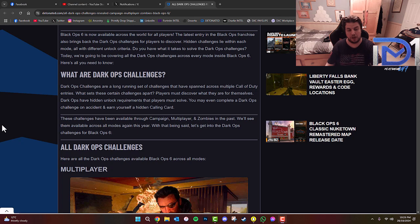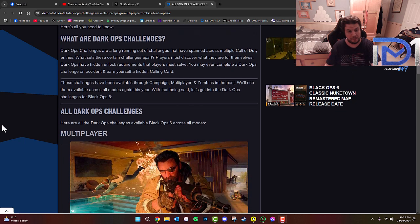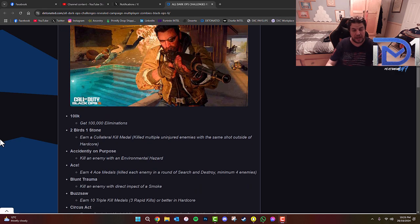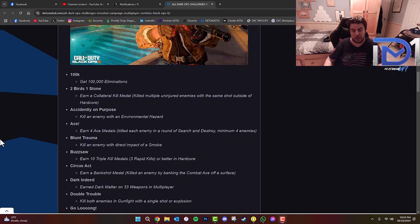So here's all the Dark Ops challenges we know so far. For multiplayer: '100K' requires 100,000 eliminations. 'Two Birds, One Stone' requires earning a collateral kill medal — that's killing multiple uninjured enemies with the same shot outside of hardcore. Essentially, getting two kills with one bullet with a sniper.